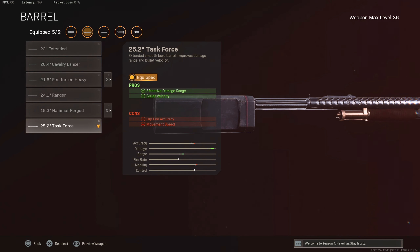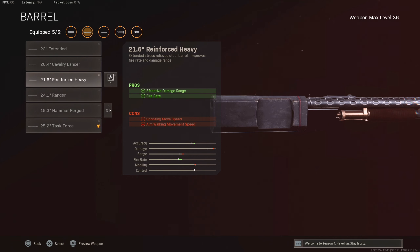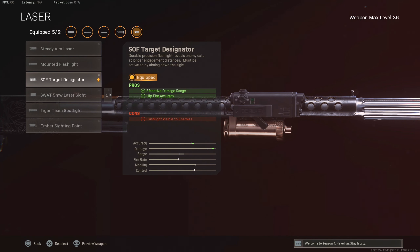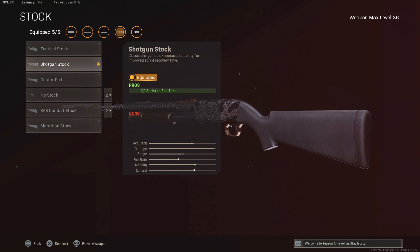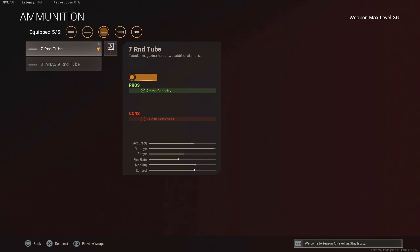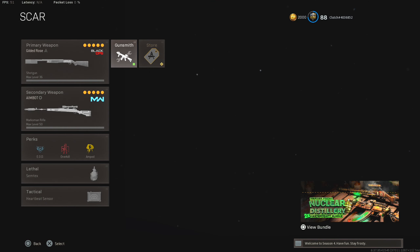I ran the Task Force barrel because it gives you damage and damage range. I'm not too sure if it actually increases damage, but I tossed it in. If you want, I'd probably go with the Reinforced Tube because you get the extra fire rate, which could help. The SOF Target Designator gives effective damage range and hip fire accuracy. Shotgun Stock for extra sprint-to-fire time — no stock decreases hip fire accuracy and you don't want that since you're hip firing most of the time. Seven-round mag for the extra ammo.